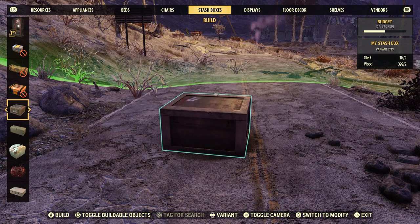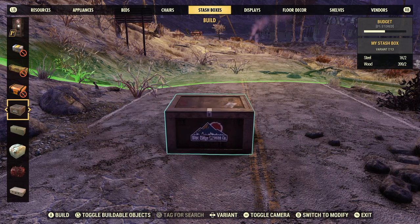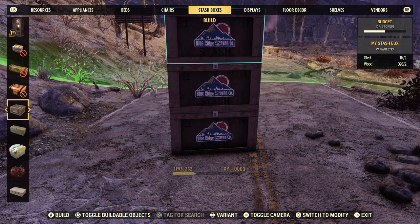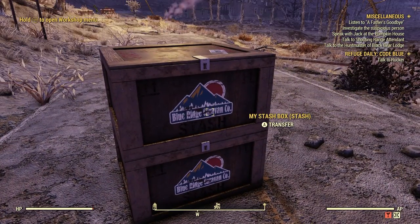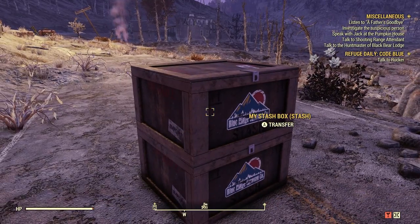Oh, that's pretty cool. It costs two steel and two wood to make. Oh, you can stack them! Nice. I like that. Looks just like a crate. That is cool.